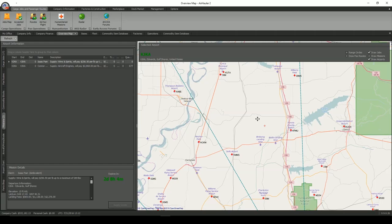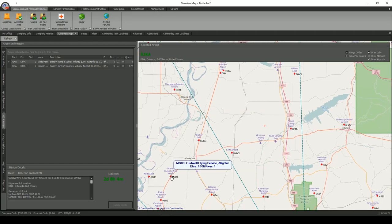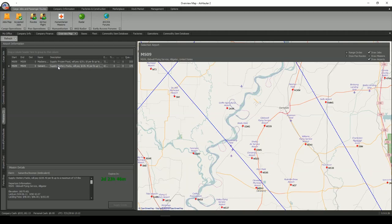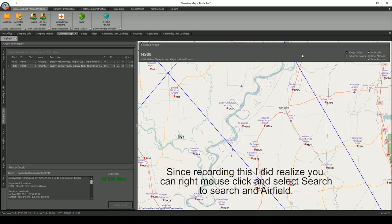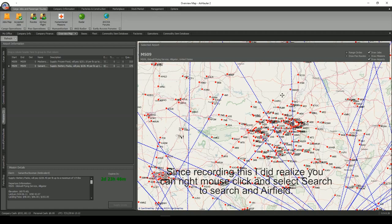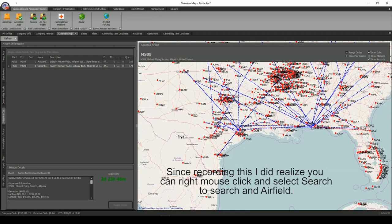There are two things that need to be in this game. First, I wish there was a way to flag an airport. But also, I really wish there was a search bar where I could just type in the name of the airport and it searched right to it. They've changed the map zoom as well so that the further out you're zoomed, the fewer airports you see — you have to drill down to see all the little airports on the map.